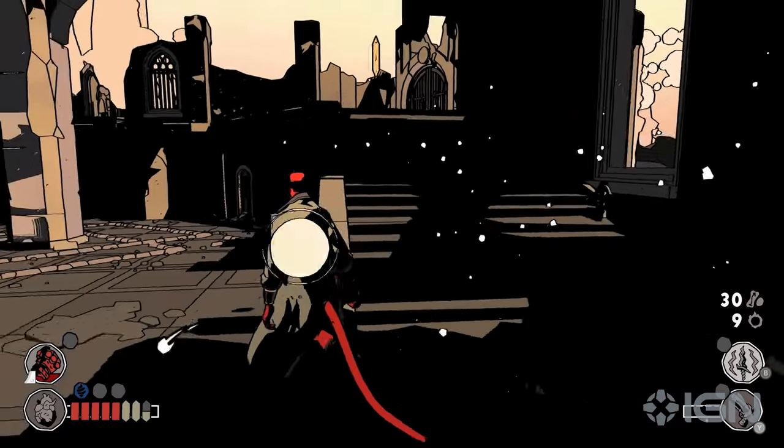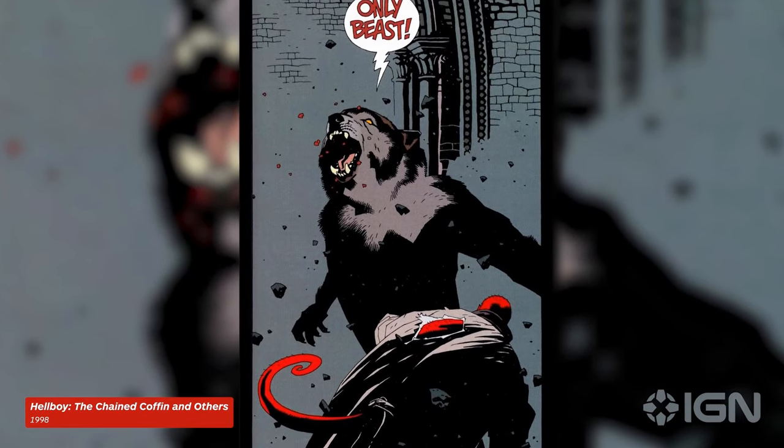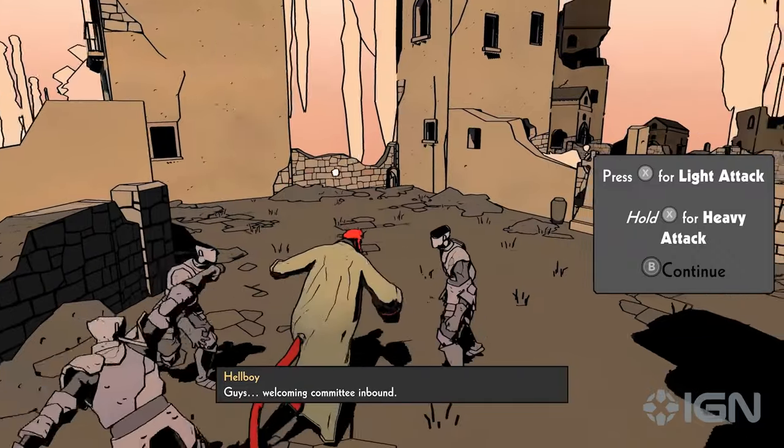There's a page in one of our books which has been very well thumbed through — this is the feeling we want to have. It's that feeling of Hellboy looking up at this great big werewolf who's appeared from inside a human in a really scary, horrible way. We want to get the player to have that moment and make it the focus of a lot of the action.